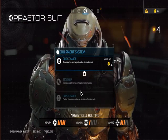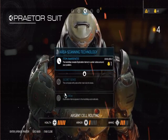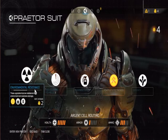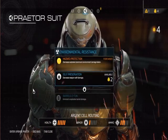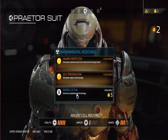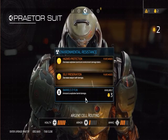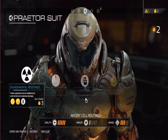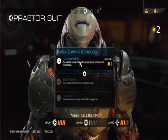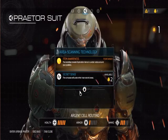Quick charge - decrease the recharge duration for equipment. I don't understand what it means by equipment. Does it mean, like, grenades? I'm assuming it means grenades. I don't really care about the map. Self-preservation - decrease weapon... Okay, you know what, we'll go ahead and buy that. Because quite honestly that makes a lot of sense - if we shoot a rocket accidentally at our butt, you know, we'll just be like, oh shit, that's not what I wanted. Might as well just go ahead and buy that. Because why not?